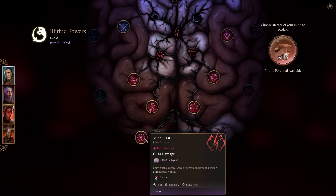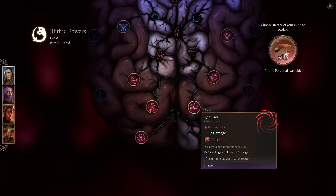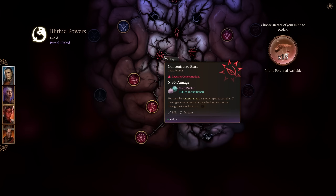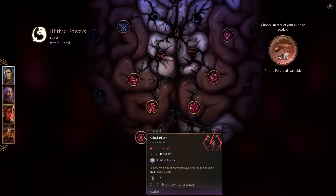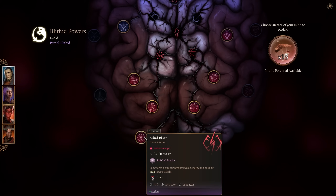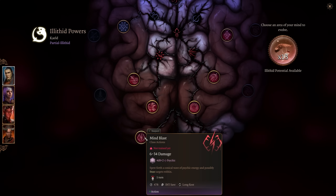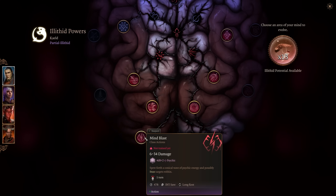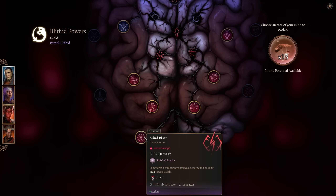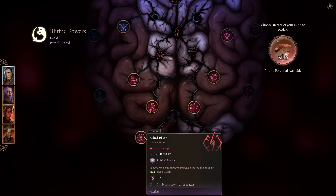Mind Blast spews forth a conical wave of psychic energy and possibly stuns targets within. Now that we've seen this whole line — Cull the Weak, Mind Blast, Displace, Concentrated Blast — anything that does psychic damage synergizes with items in the game that give benefits for psychic damage. Layering these in gives you a lot of good utility. Stunning is always, always good, and you've seen illithids use this on you if you've reached this point in Act One on the illithid ship.